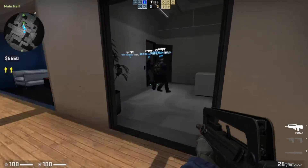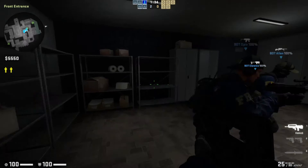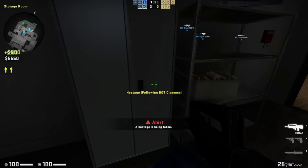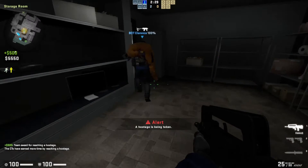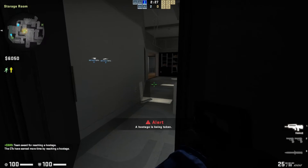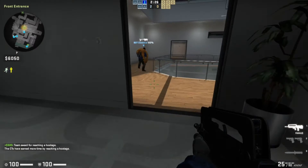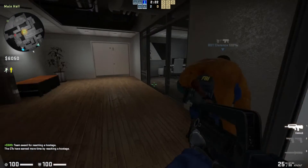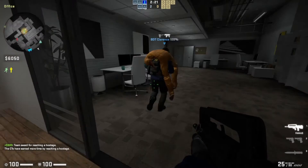Where are the enemies at? Come on, rescue the hostage. Bot Clarence, go rescue this guy. I'll follow you — I'm going to guard bot Clarence to his hostage. It's okay bud, you're safe with us. Don't worry about the bad guys.